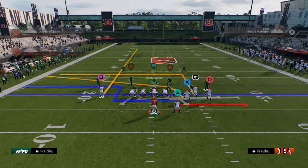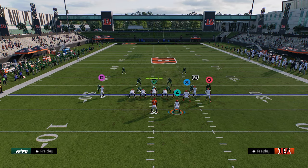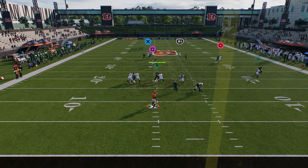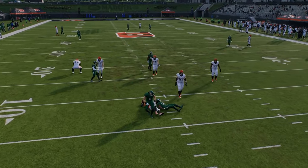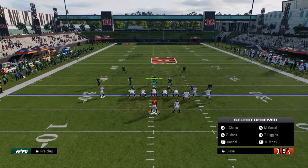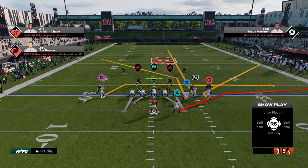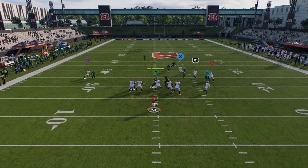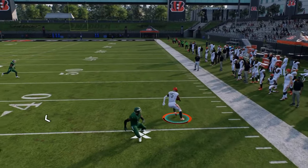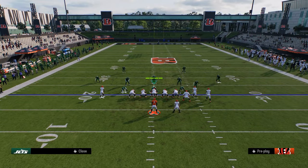They can't play match coverage on the right side. Against man coverage, normally your corner route is going to be your read, and if it's not open, normally this tight end post will be open or the backside drag. On the corner route you can kind of cut it off in this game - you can just ag everything.